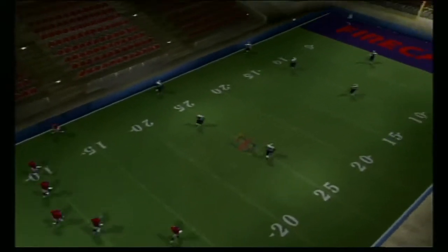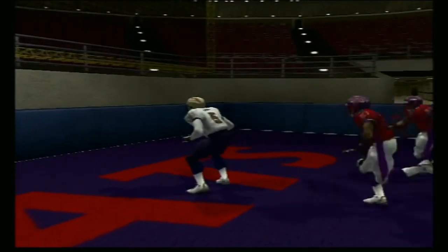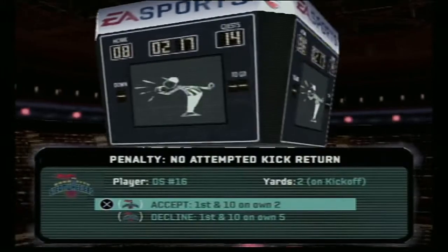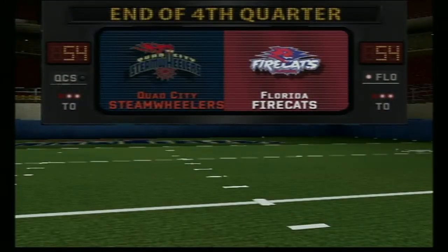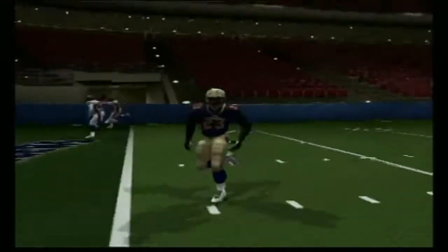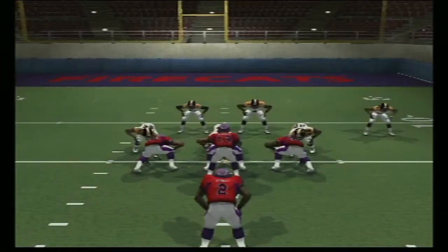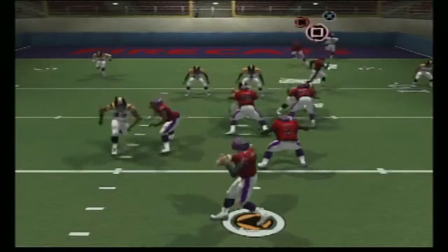An AFL game is designed to keep things moving forward, even during a kick return. If you fail to attempt a kick return, you will be penalized. There are no ties in the Arena Football League. All games go to overtime where both teams have a chance of possession. If the game is tied in OT after both teams have had a possession, then the game goes to sudden death.